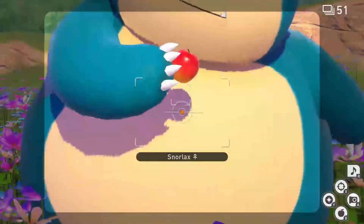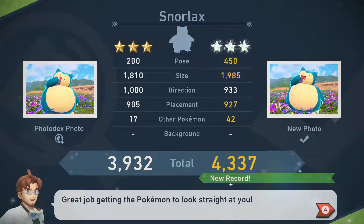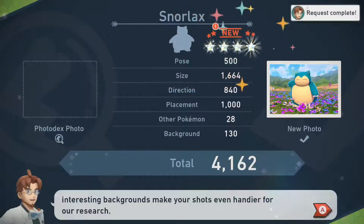For three star, follow the one star process again, only this time while the Snorlax is eating the fluff fruit, hit it with an alumina orb and empty your camera for the third diamond rank. And finally for four star, follow the one star process one last time, only this time while the Snorlax is running at you, snap your pictures for the final diamond stars.